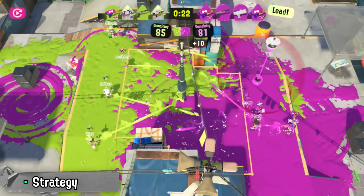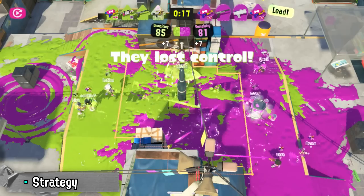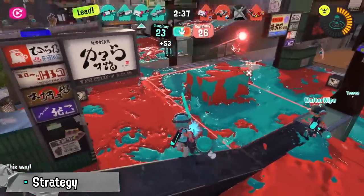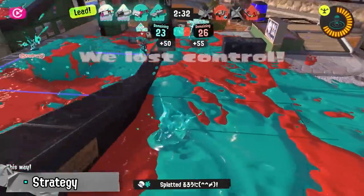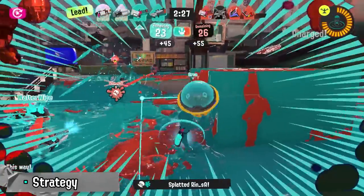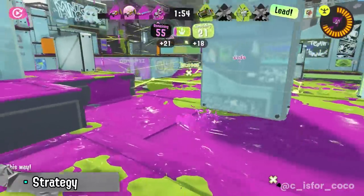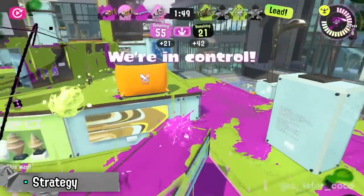Splat Zones strategy is about what you do to break that stalemate. If you're always at equal footing with the other team, what will you and your team do to get an edge, take control, and secure it for long enough to score lots of points? That is what a push is — a concentrated, aggressive effort by your whole team to break that stalemate and advance on your opponents. To push in Splatoon, you need to overwhelm the other team to the point where they're forced to fall back. Otherwise, you'll keep throwing stuff at each other and nothing will change.